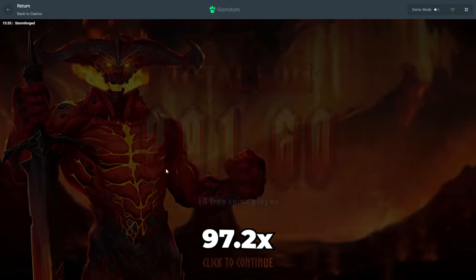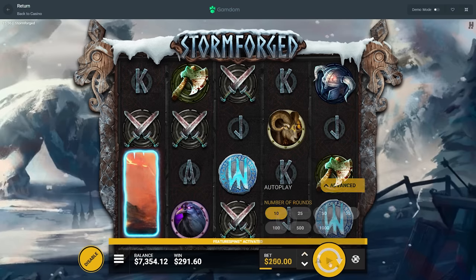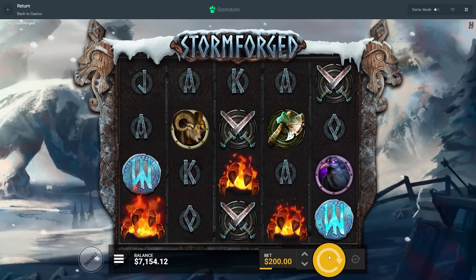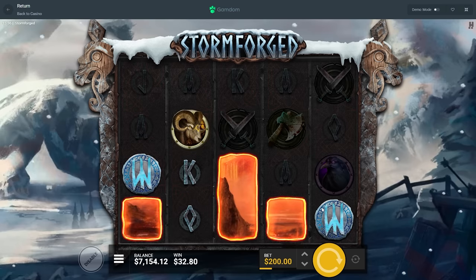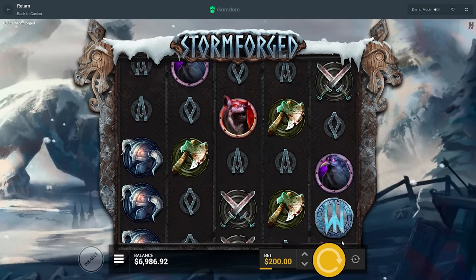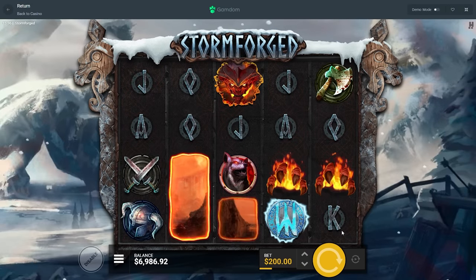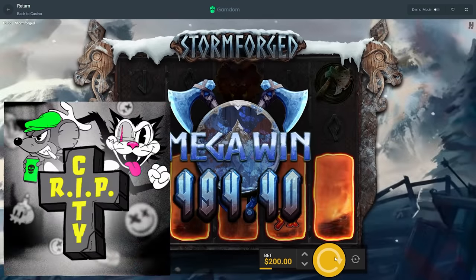Wait, can it be random sizes? Why didn't that go all the way up? Hey, let's do 10 of these, let's do a 200 bet. Does it give it a multi? So that works like Rift City.